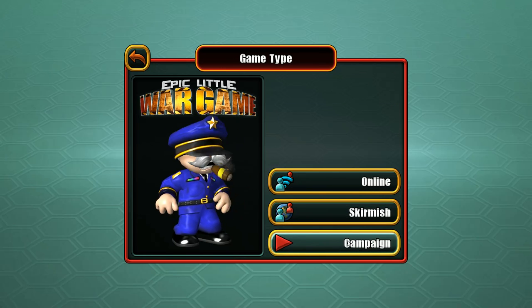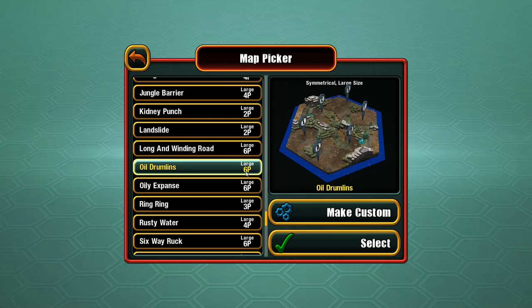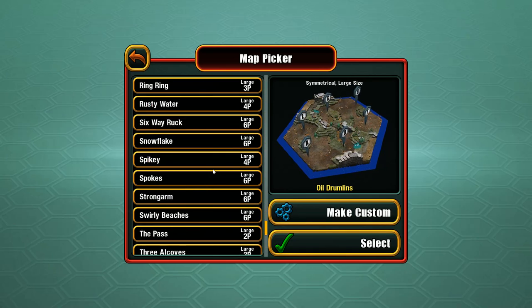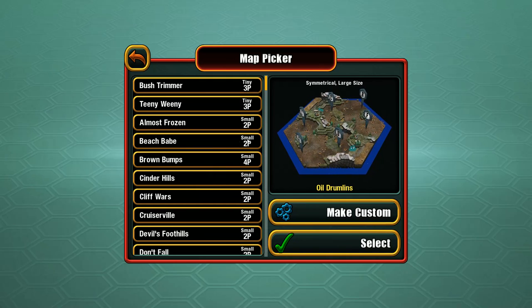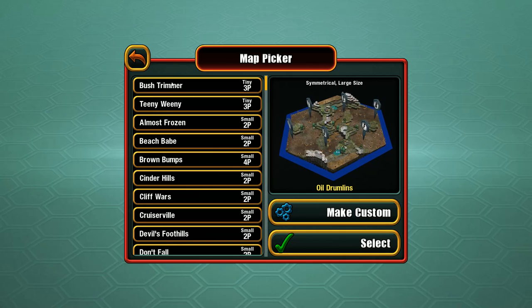Let's check out the main game. Online, Skirmish, and Campaign. I want to check out Skirmish Mode real quick to see how many maps there are. There's a Make Custom option — that's definitely not in Great Big War Game. And there's a bunch of maps. This is definitely a Great Big War Game 2.0 kind of thing. It's good to know there are so many different Skirmish maps available.